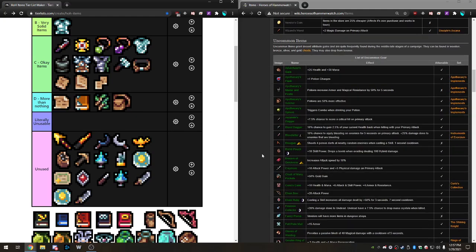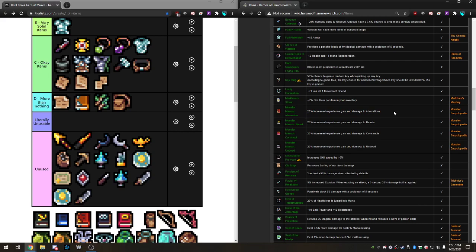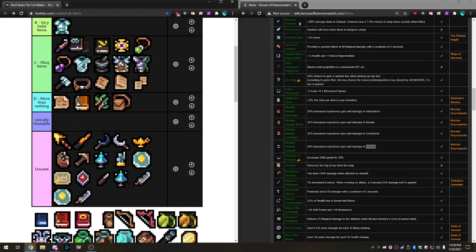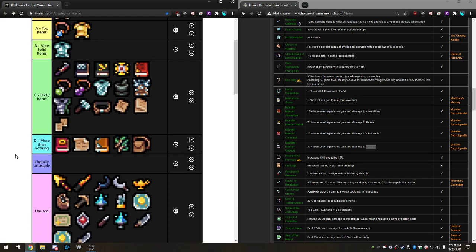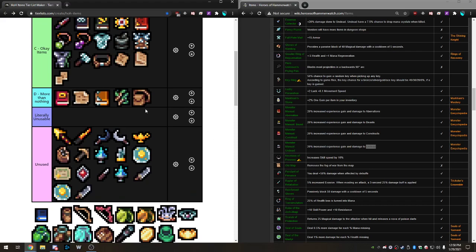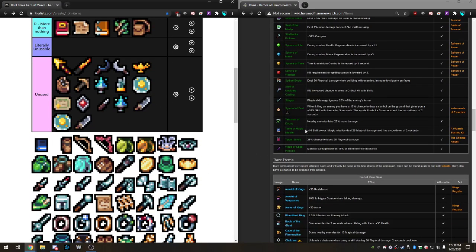The monster manuals or encyclopedias are the same thing but at 20% — 20% XP and 20% damage to aberrations, beasts, constructs, and undead. Same ranking as the pamphlets, just better, so these are Okay items. Undead is still the best — it's the one with the skull. The set bonus gives you 10% damage, so at least there's that, but they're still not super exciting. The undead one might even go to Very Solid; the rest are not nearly as good.